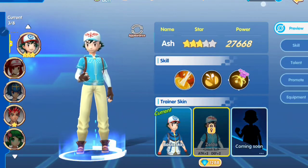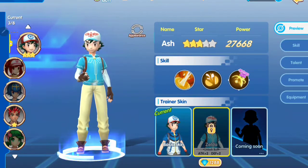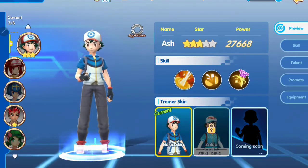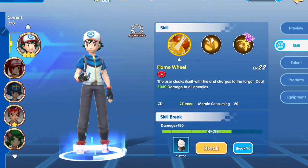For now, Ash has two skins — the first one is the basic skin and the second one is the Zelda skin. But due to the shortage of diamonds I have, I just skipped buying the skin. It's already cost too much.